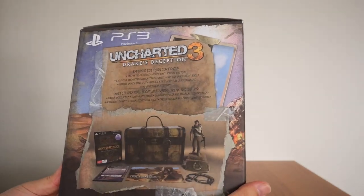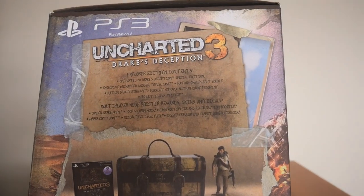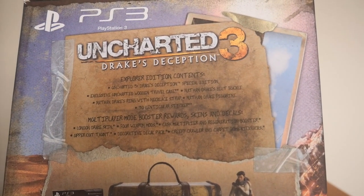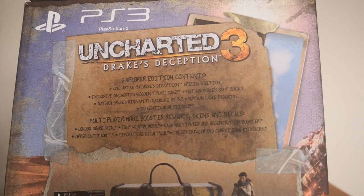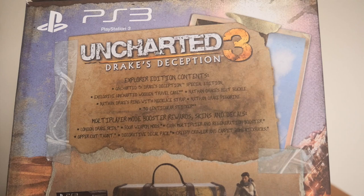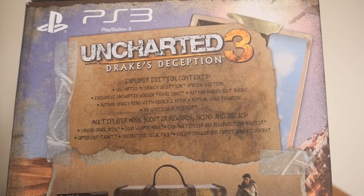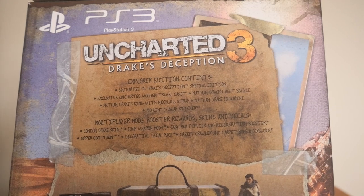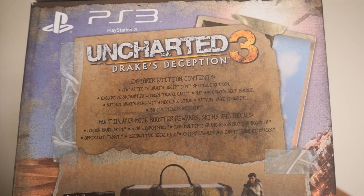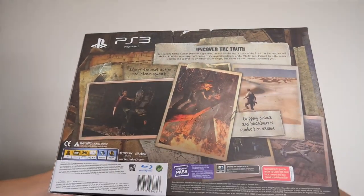Let's look at what the box contains. The Explorer Edition contents include: the game, a wooden travel case, a belt buckle, a ring with necklace strap, a Nathan Drake figurine, a 3D lenticular sticker, and a DLC code to unlock all the multiplayer boosters, reward skins, and decals.